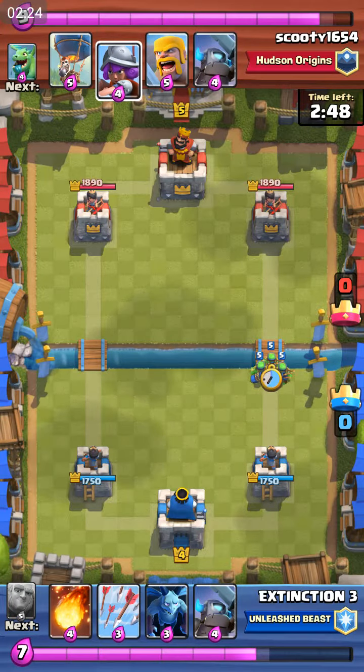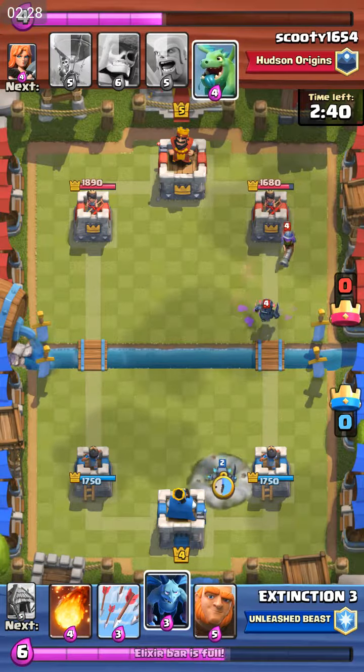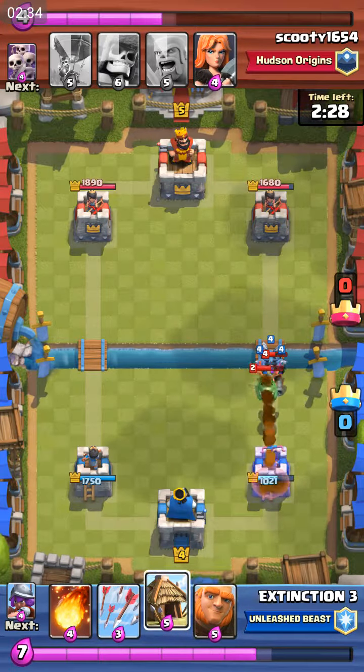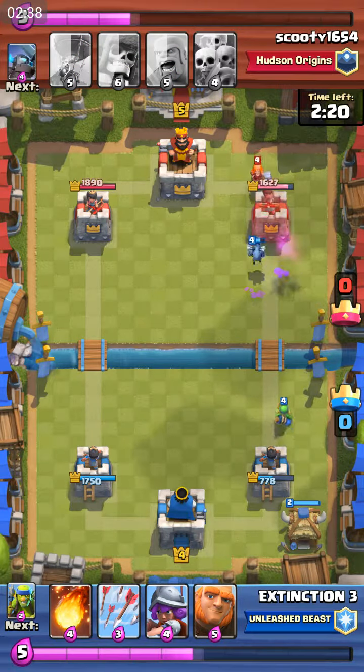His main type of push is the musketeer and baby dragon combo, which is not really a great combo.